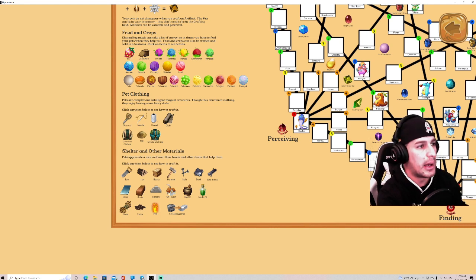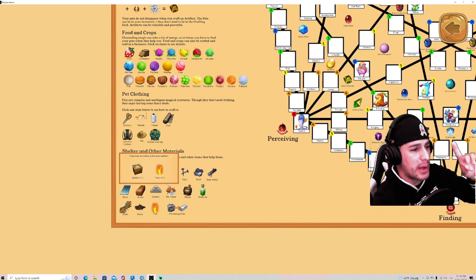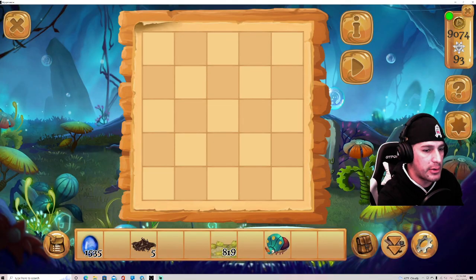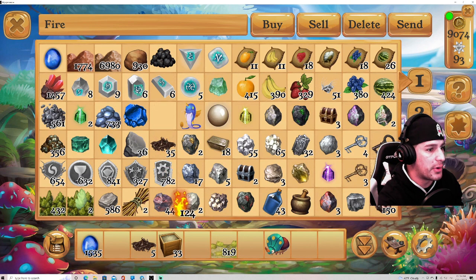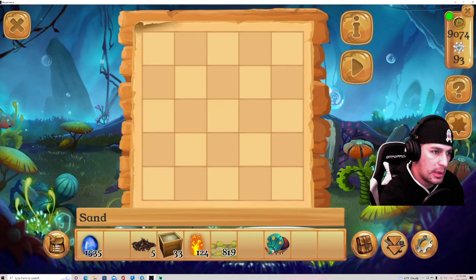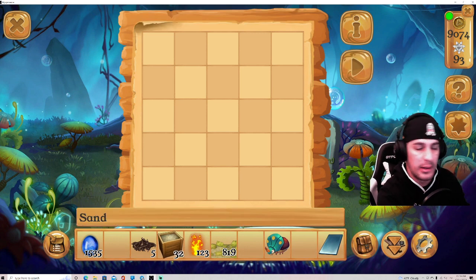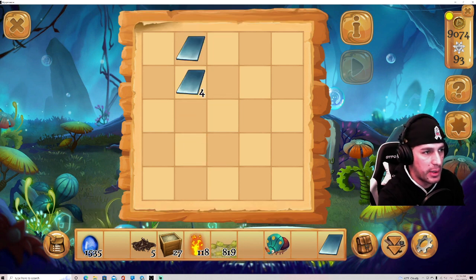To create glass you need one sand and one fire, and that gives you one glass. Sand comes from mining and fire from coal. I put the sand and fire in the crafting table — boom, there's the glass. Glass can be used to create a house or shelter for pets. Everything has a reason. I do five of each to make it a lot quicker.